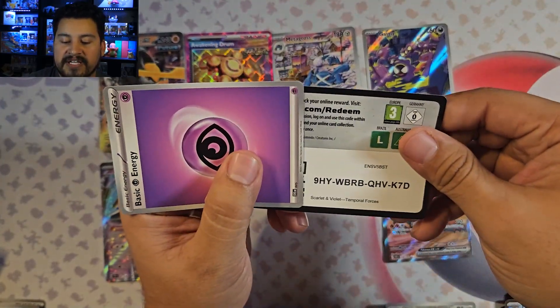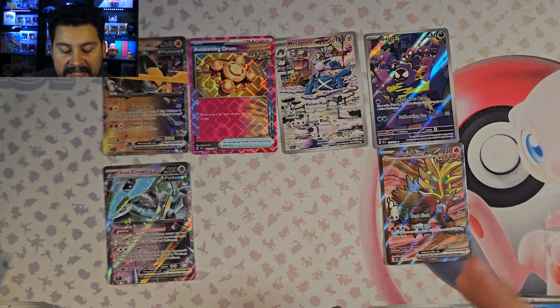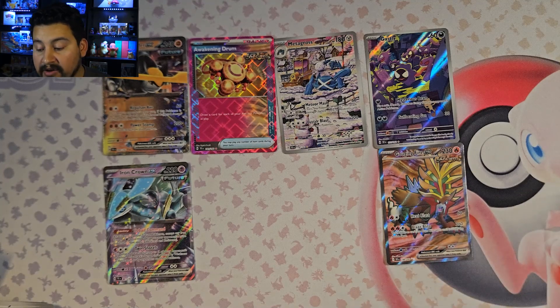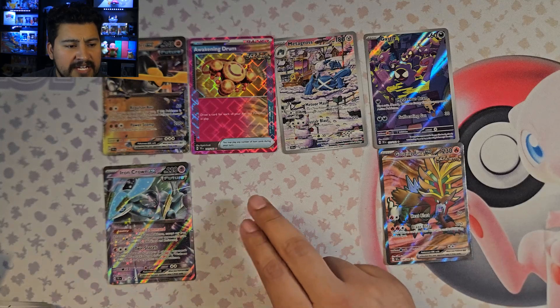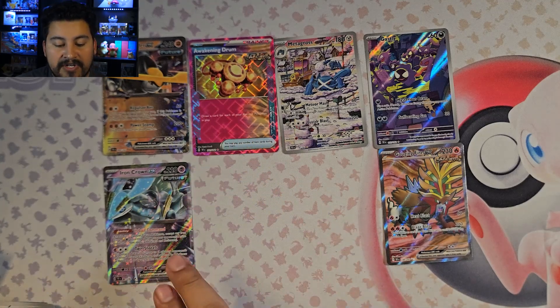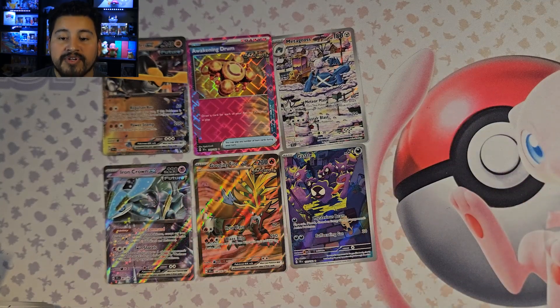So it looks like 3 is the average hit you're going to get in an Elite Trainer Box. You get a Double Rare guaranteed pretty much, looks like an Illustration Rare, and then a Special card. Not bad out of 18 packs — I'm not complaining at all. Got 2 Illustration Rares, both of the ones I was looking for: Metagross and Ghastly. I just need one more Arbok and that's pretty much it, then I gotta hit the Sinistcha. Got the Awakening Drum — not the best A-Spec, Prime Catcher is the best one and that thing is $30 right now. Two Double Rares, two Illustration Rares — that's what we got from each box. Pretty good if I do say so myself.